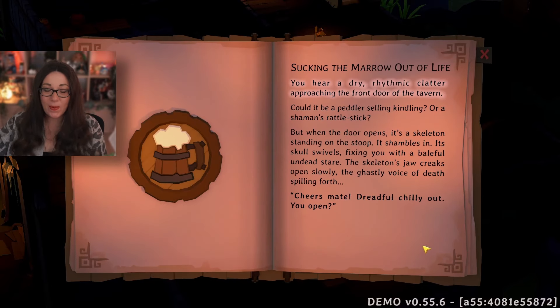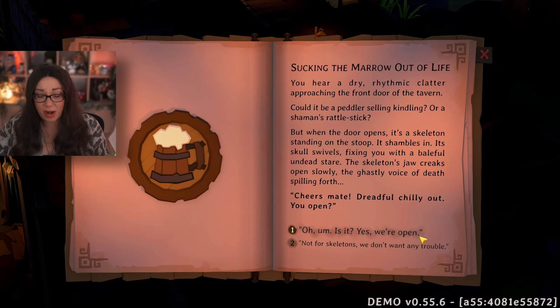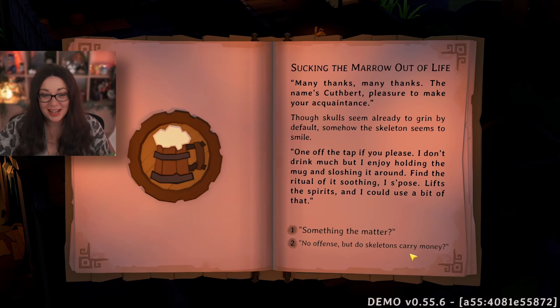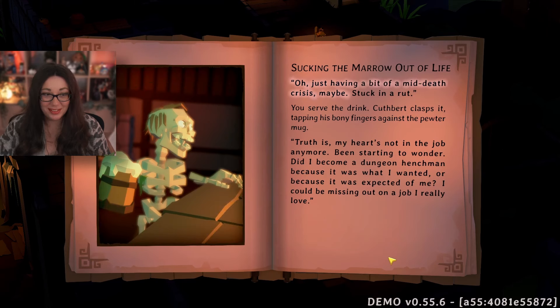You hear a dry rhythmic clatter approaching the front door. When the door opens it's a skeleton standing on the stoop — it shambles in, its skull swivelling, fixing you with a baleful undead stare. The skeleton's jaw creaks open slowly, the ghastly voice of death spilling forth: 'Cheers mate — dreadful chilly out, you open?' Yes, we're open! 'Many thanks — the name's Cusper, pleasure to make your acquaintance.' Somehow the skeleton seems to smile. 'One off the tap if you please — I don't drink much but I enjoy holding the mug and sloshing it around, find the ritual of it soothing.'